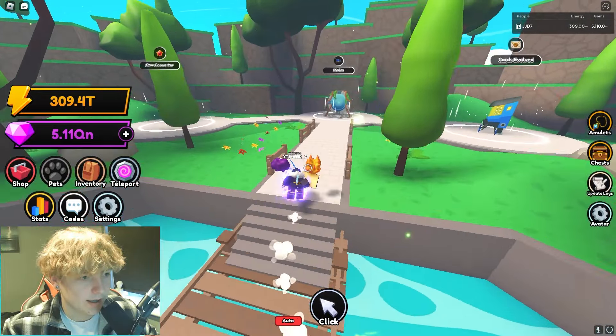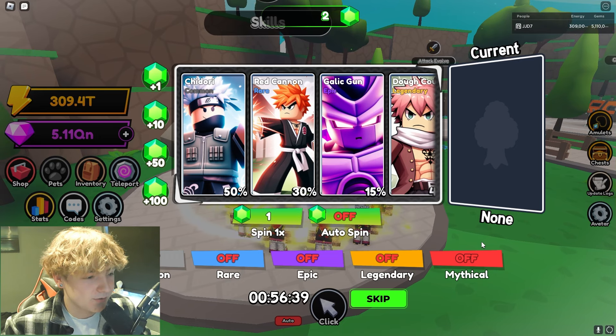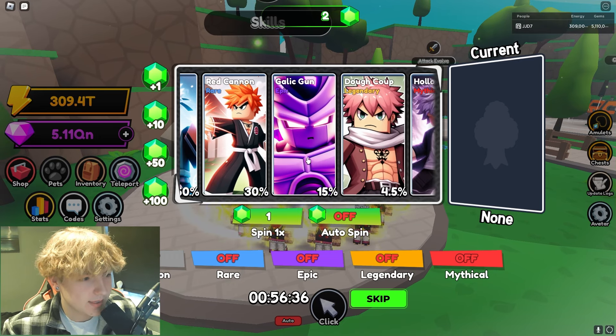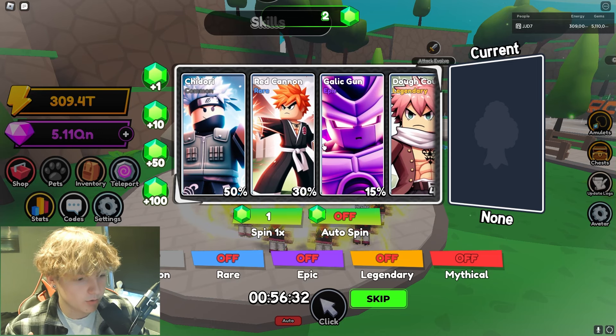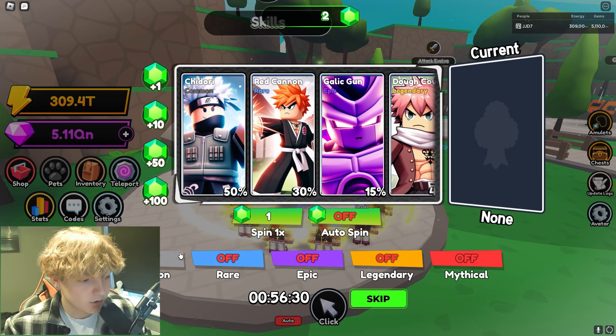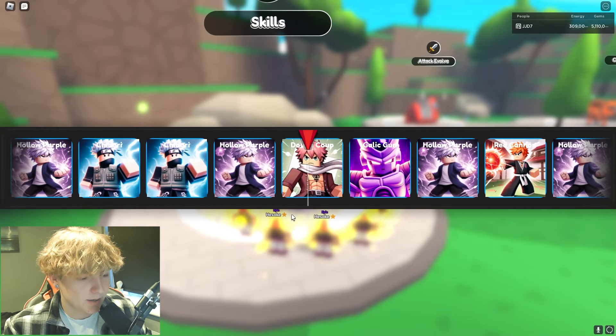Right here in the lobby we have got skills now in update 4. You get two of them from claiming the brand new code and you can spin these. You can get common, rare, epic, legendary, and mythical — let's go ahead and spin one and see what we get.